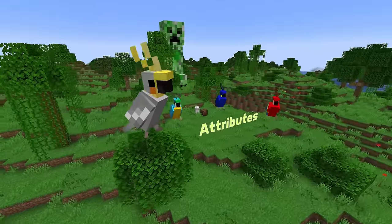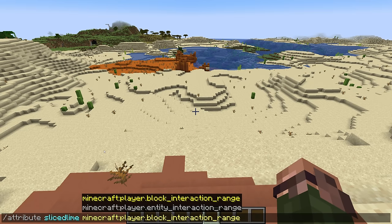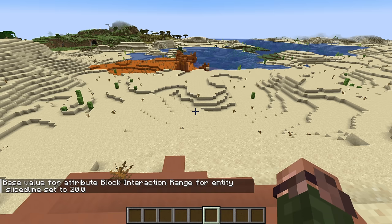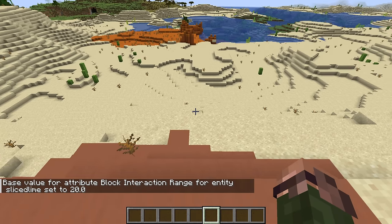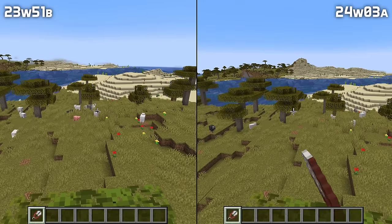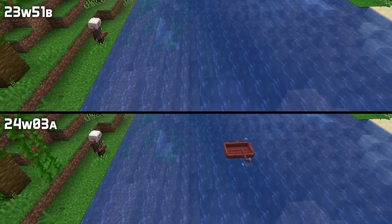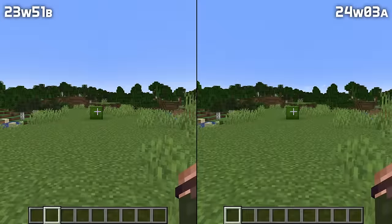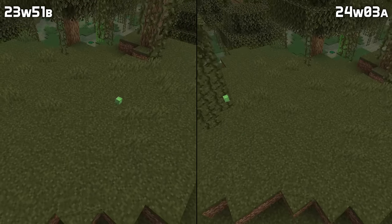There is also a huge amount of follow-ups for the new attributes. First of all, the block reach and entity reach attributes are now player attributes rather than generic ones — you now need to use player.block_interaction_range and player.entity_interaction_range to refer to them. The entity interaction range is no longer capped by the block interaction range. Boat placements and buckets with water and lava now respect the block interaction range attributes, and you can now open inventories at the right range. There are also lots of fixes for the scale attributes.